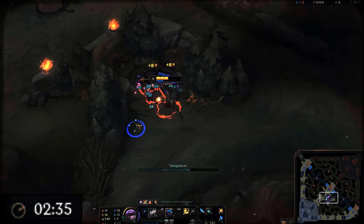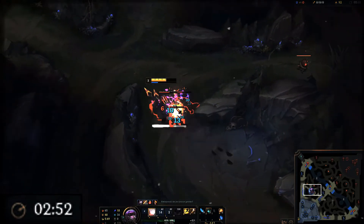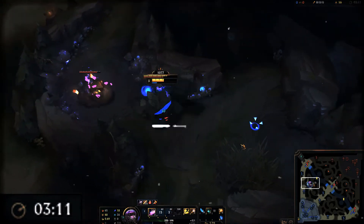Third tip: don't force mindless scuttle. You need to choose the right lane to back to early on, so when you end up on that side you'll be able to walk in and place vision to contest. Think about how many times forcing scuttle has lost your early game.